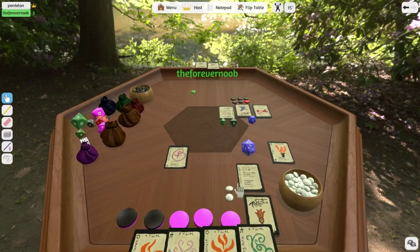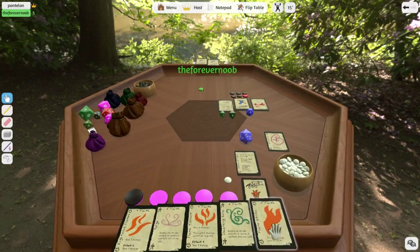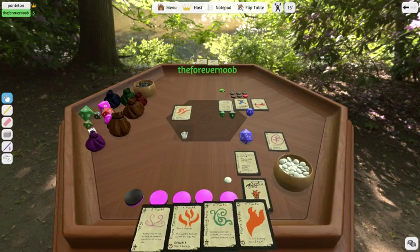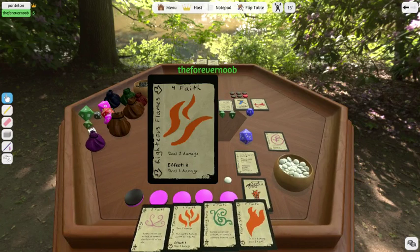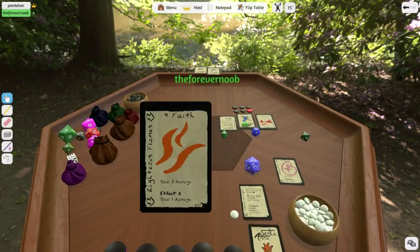My turn then? Yep. I heal 2 for my 2 different heals — that one goes away. I generate a Faith and draw a card. I'm going to go ahead and use 4 of my Faith, which is all of it: deal 1 damage now, and I expect 2 to deal 3 damage. And that will be the end of my turn.